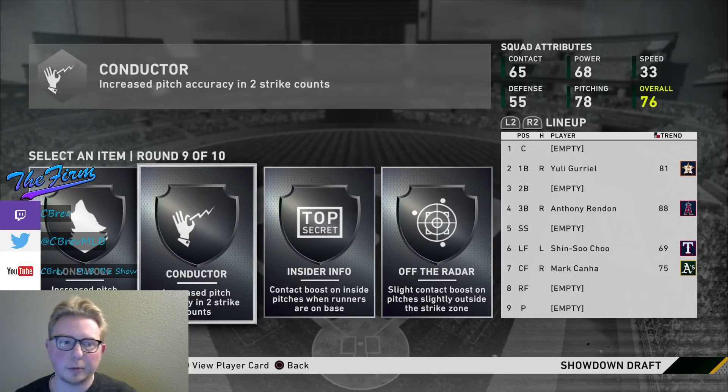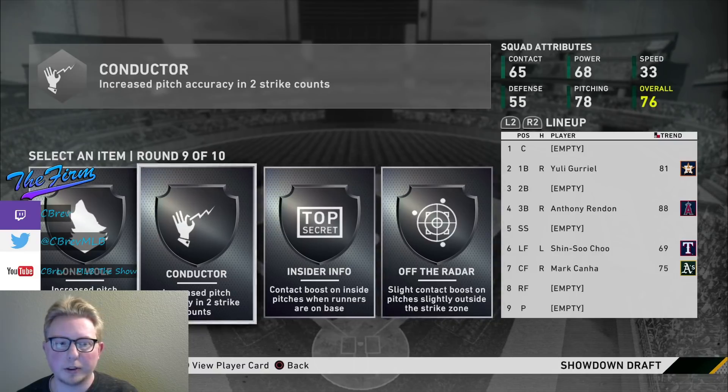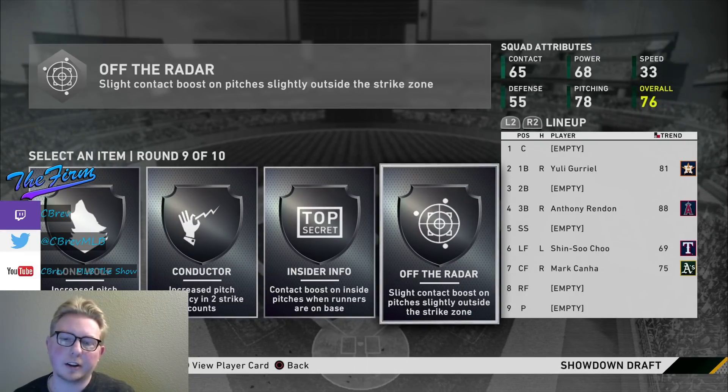You get to draft 8 players, and then the last 2 rounds are perks - you're going to get a silver perk and a bronze perk. The only perks that matter, in my opinion, are the ones that give you bonuses when you are losing. When you get to the final showdown boss, you are going to be losing the game whether you do the slow way or the fast way. So look exclusively for perks that help your hitting and that help you when you're behind. If you get unlucky and don't get a perk that improves your hitting when you're losing, just go for one that's more broad than specific, because that perk is going to be active more often.